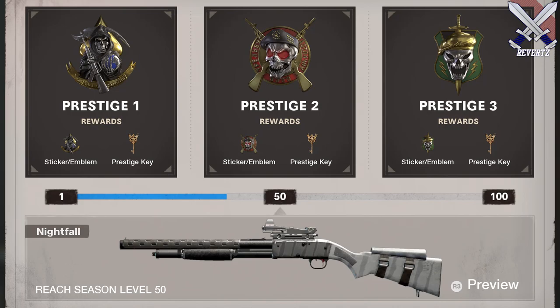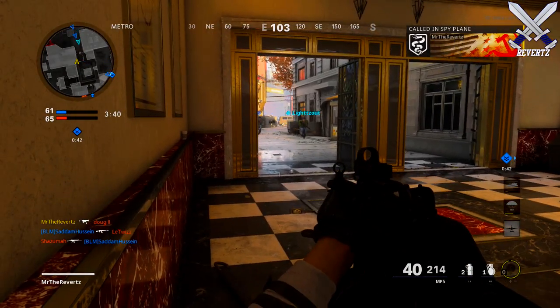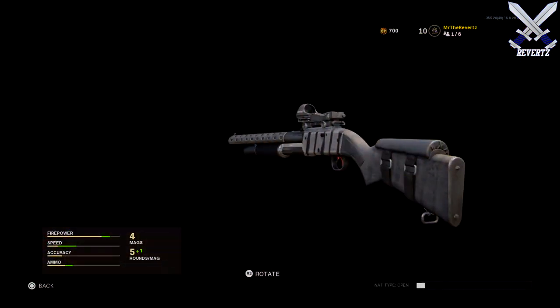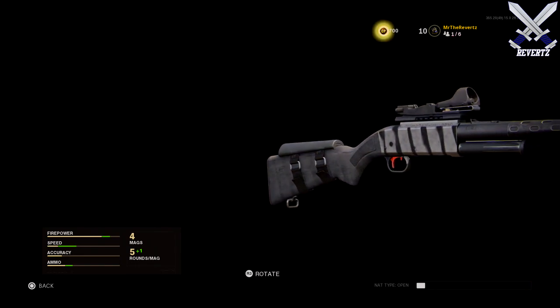We also have a second progression system called seasonal leveling. As you can see here, to get Prestige 1 you have to get to level 55, Prestige 2 requires 50 levels, and then finally Prestige 3 you get at level 100. Also, when you finally get all three prestiges and hit level 100, this is when you will unlock the Nightfall weapon blueprint — that's the reward at the very end of all this.